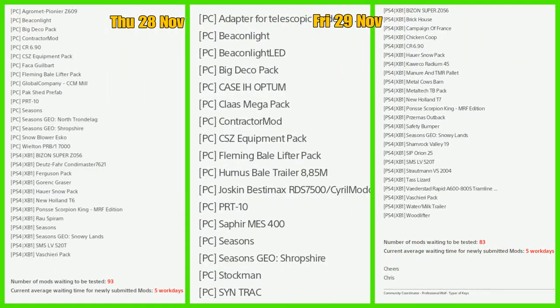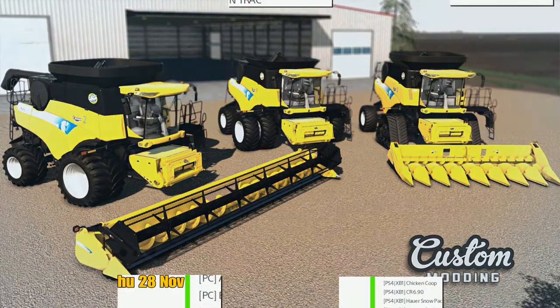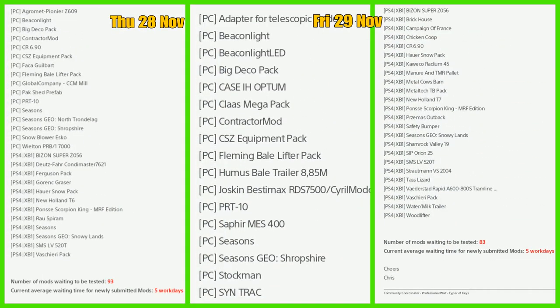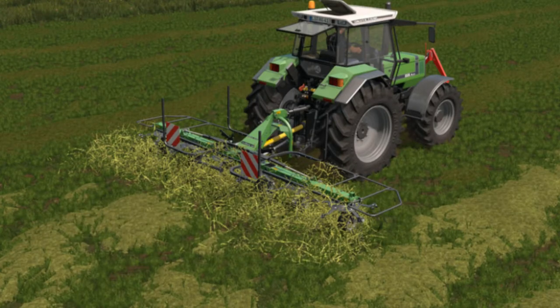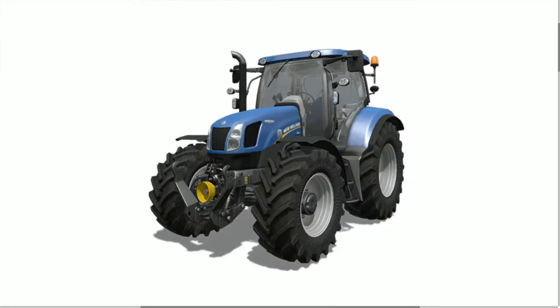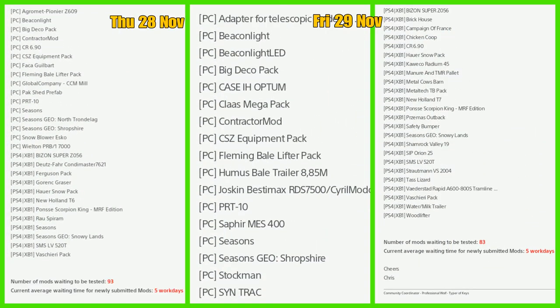Going back to yesterday's mods and testing failures for PC: the CR6, which is a bit of a shame, Global Company, CCM Mill, and Pack Shed Prefab. For console failures: the Dutz Condomaster 7621, the Ferguson Pack, a New Holland T6, and the Aspirum - and that is your lot for failures.